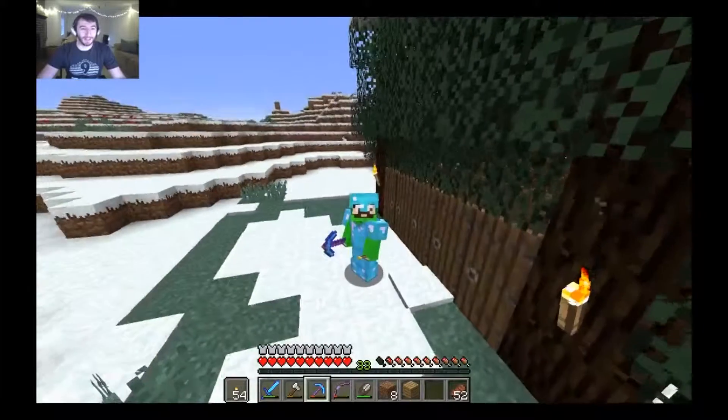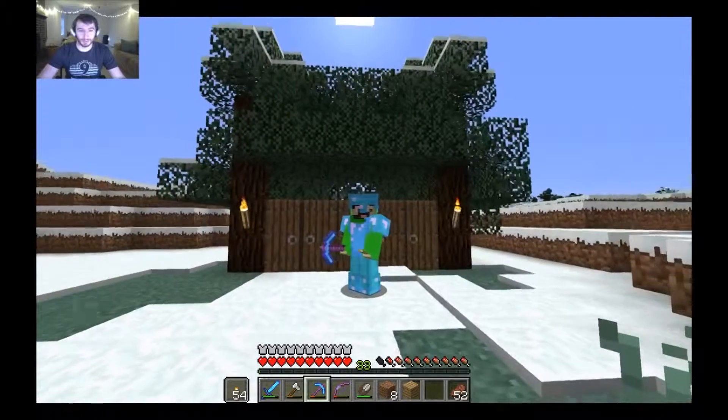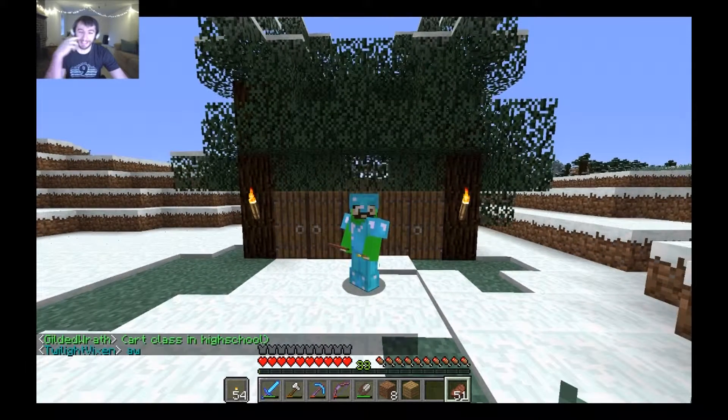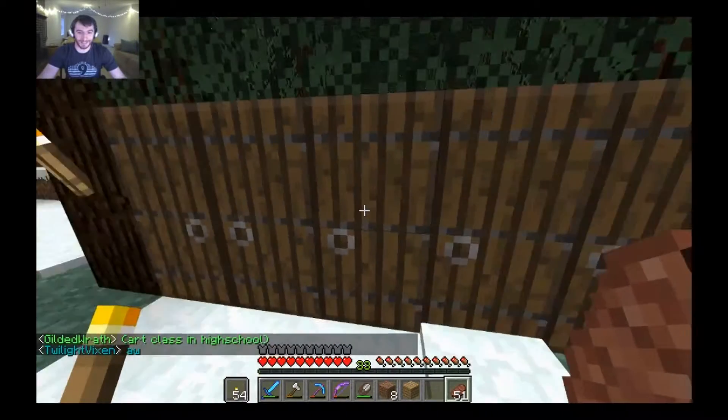I have picked this beautiful snowy biome — ice plains, to be exact — to build my base in this time. The goal was that I really wanted to find an igloo, because igloos are new and igloos are cool, and I just thought that would be fun. I realize I don't have the prettiest base, but I decided to go for a different angle. We'll see how it goes, so let's go inside and see.